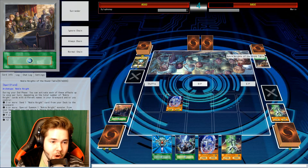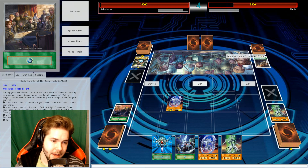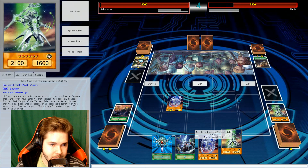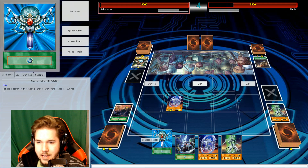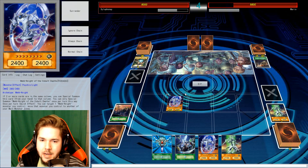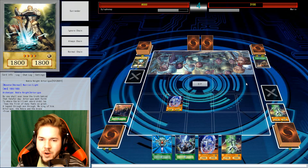Six or more — you can special summon one from your hand, then equip a Noble Arms equip spell card from your hand to the monster. Send one from the deck to the graveyard — that just helps you stack it faster. Target a Noble Knight in the graveyard and add it to your hand. And draw a card. So if this duel goes a while, it could help you out. All I can do is attack, and I'm not going to be able to beat you. Let's attack and end it there.